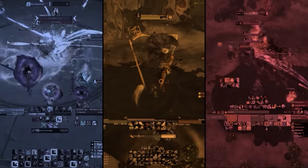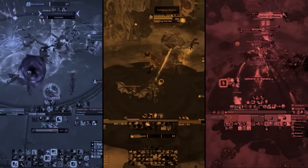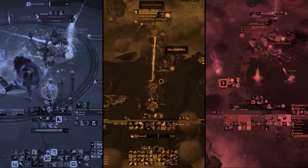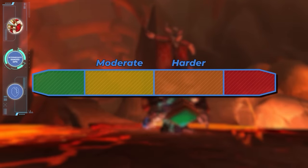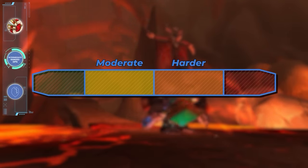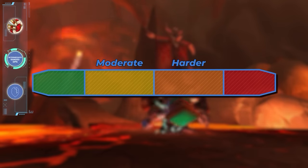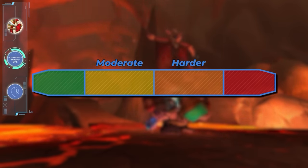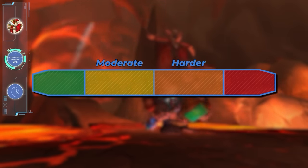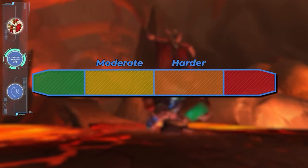Now that we've covered the most beginner-friendly ranged DPS, let's dive into our remaining suggestions for intermediate-level players. Here is where we're going to need to add some gradients — while it's easy to see the extremes of difficulty curves, we need to make a similar distinction in the middle, balancing each spec between moderate and hard. So let's start on the moderate end with some intermediate-level specs.